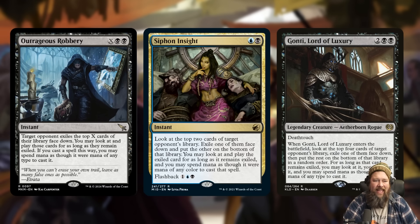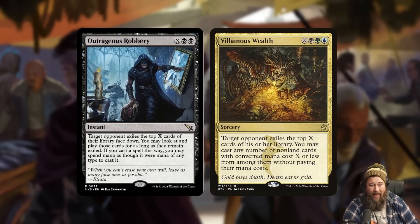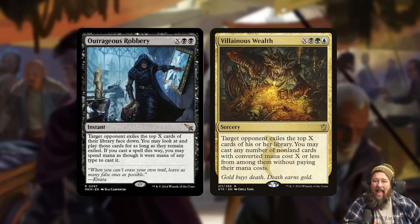I imagine this card could actually be really good in some sort of control deck that wants to leave up mana anyway. You leave up your counters, your removal, and if you don't need to do anything you just Outrageous Robbery for all your mana on your opponent's end step, steal a ton of their cards, and set yourself up to win. Another comparison is a twist on Villainous Wealth — Villainous Wealth lets you cast everything you hit for free, which is powerful, but Outrageous Robbery is cheaper, is an instant, and lets you store the cards.